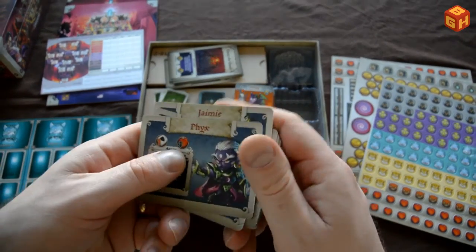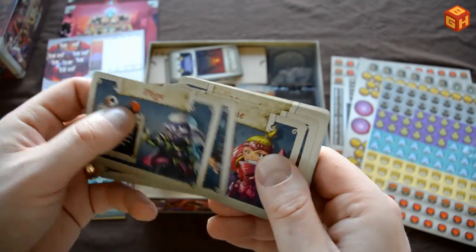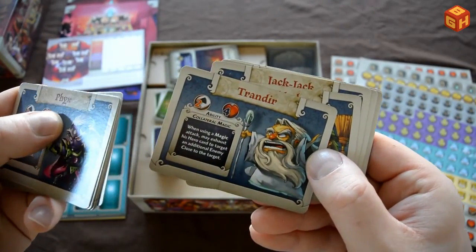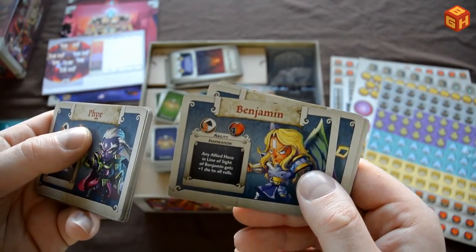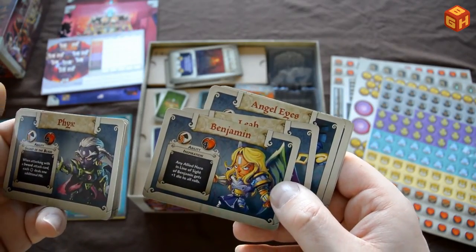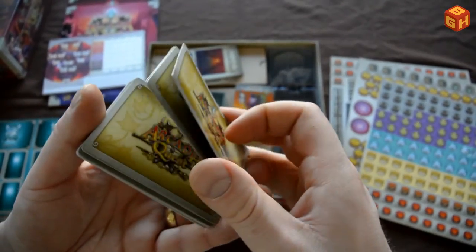Then we have the player hero cards — all the minis and models in the game have these cards. Very colorful and very nice. Some of these are nods towards popular culture, characters from books or films — you'll recognize some. And here are these guys we've seen as villains, but you can also play them as heroes. So those are the hero cards.